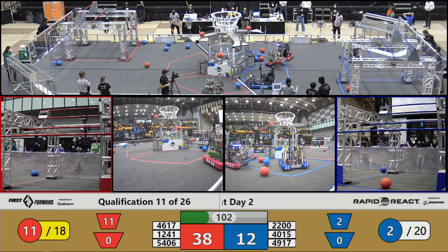Into the teleoperated period. Let's see what these teams can score. 49-17 collecting cargo on the blue side of the field, alongside 2200. 2200 lining up for a shot — 1-2 right over the top of the hub. That's all right, there's a lot of time to catch up on those. You can see 12-41 rounding up the red cargo and getting ready for a shot as well. They've got two for two in the top hub, with the score currently at 38-12.